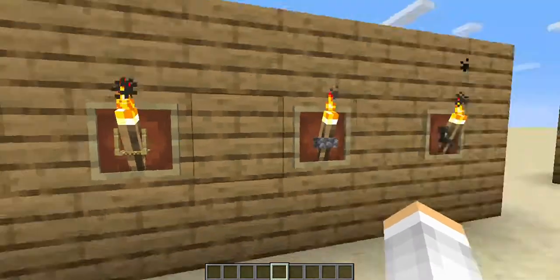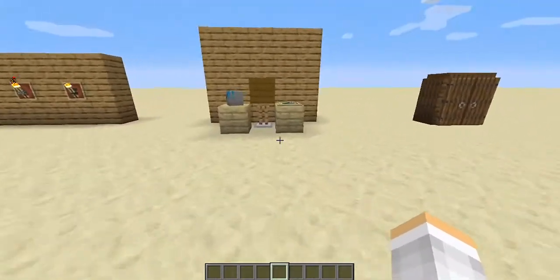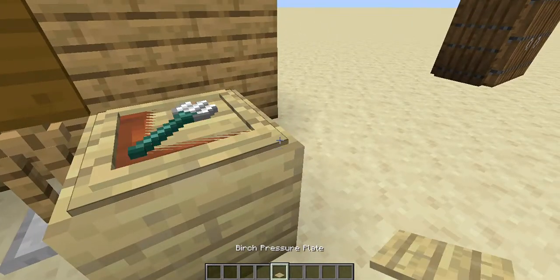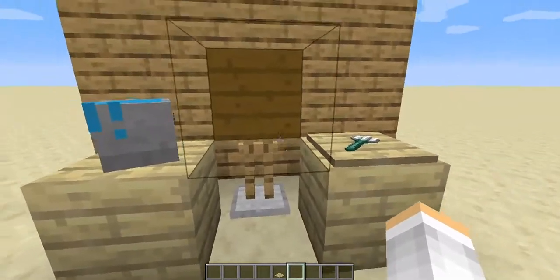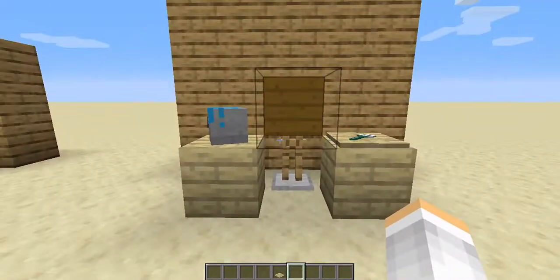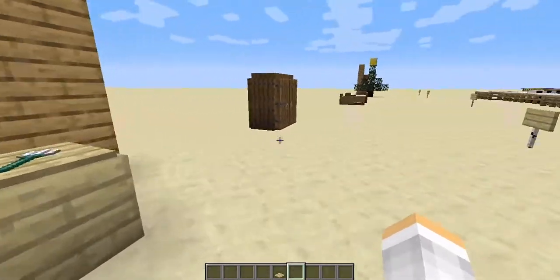The fifth thing I want to show you guys is this cool easel. You just put a pressure plate — it's supposed to be a paintbrush. This really cool easel thing — I watched a video for this one, I'll put the link in the description. And over here is also this paint bucket I got from the head thing.